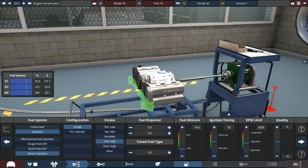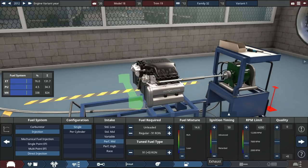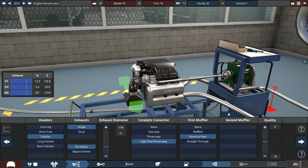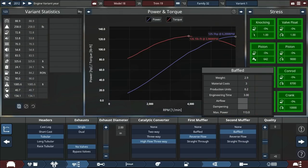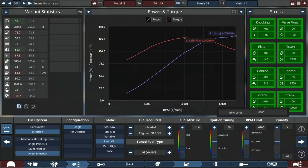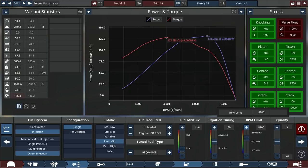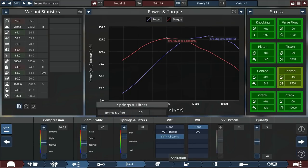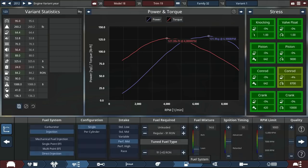Let's go through the engine — direct injection, performance mid intake. I want it to be decent on gas as well, because it's going to be an everyman sports car. Let's go for a straight-through secondary muffler. We don't really need dual exhaust. Let's increase the redline to a nice and healthy 9,000 RPM. The ND2 Miata has like a 7,200 RPM redline, and we want more than that.